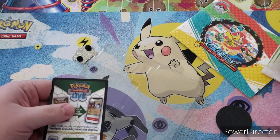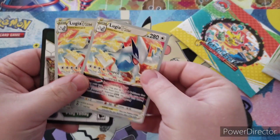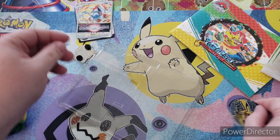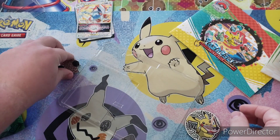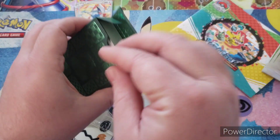We have Lugia V star, which is cool, this coin, and then this cool looking pin. Now let's get into the deck.